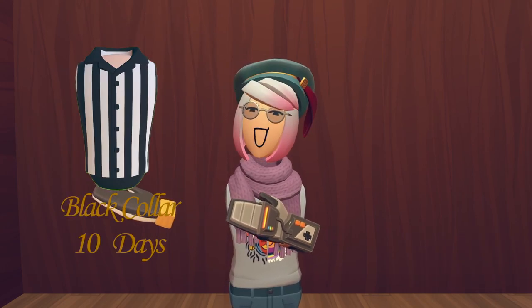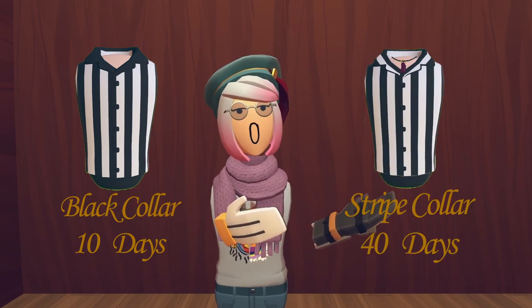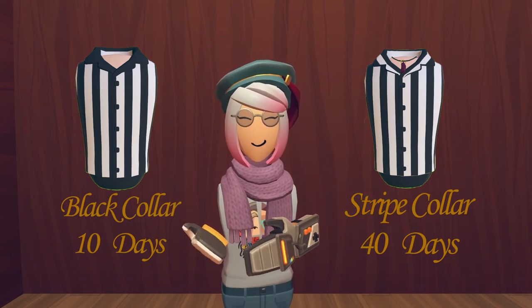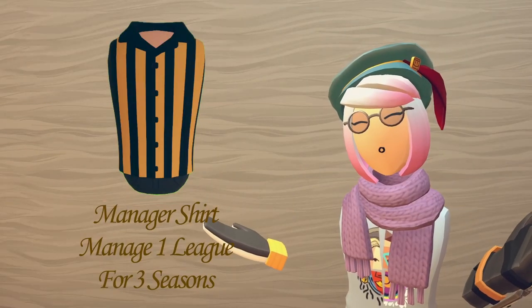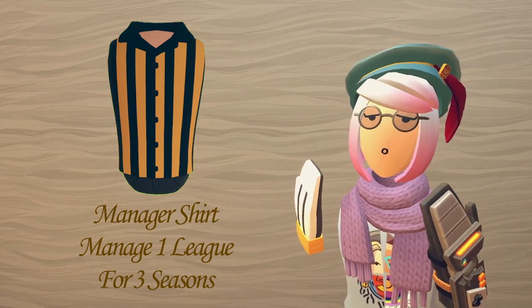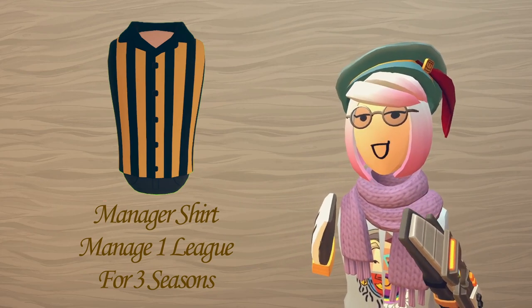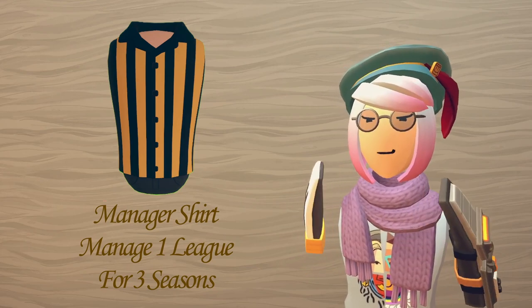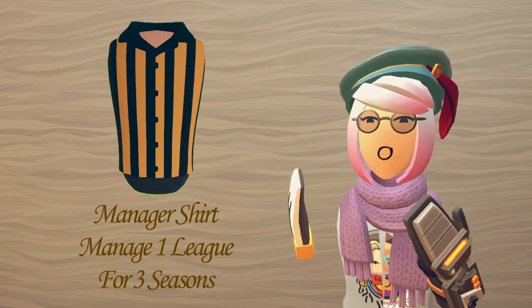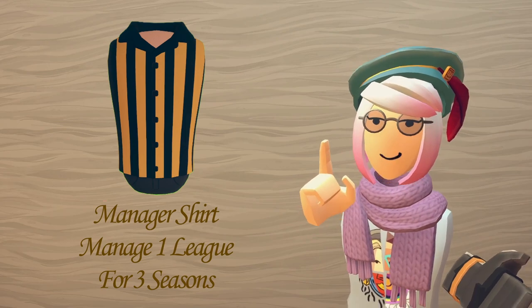The black collar shirt is given after reffing a league for 10 separate days. The striped collar is earned after 40 days. The manager's shirt is not earned by reffing games — instead, it is earned after managing a league for three successful seasons. This has to be the same league. It does not count if you have managed two or three separate leagues for a total of three seasons. It has to be one league, three seasons.